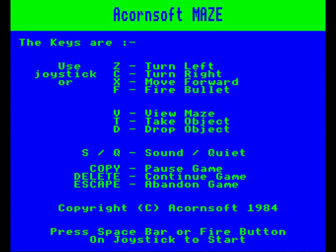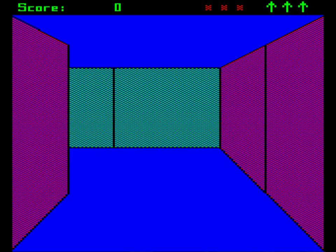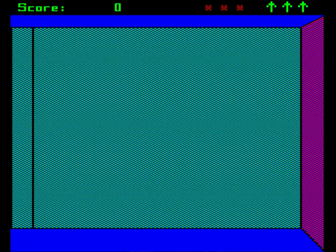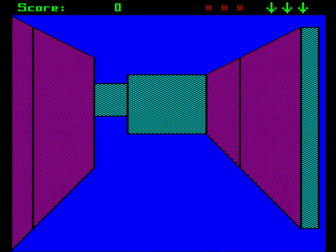Acornsoft's Maze places you in a colourful maze of corridors, patrolled by two gun-toting robots. You have a gun as well, and you have to pass over a pentagram to charge it up. When you do this, you get three bullets.